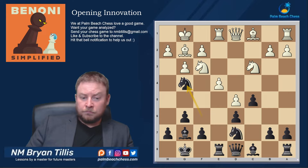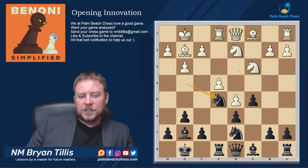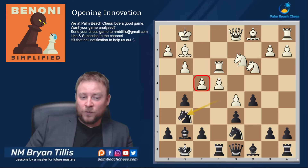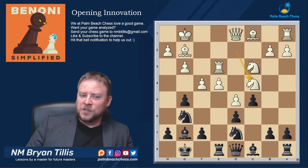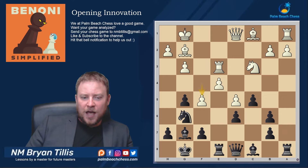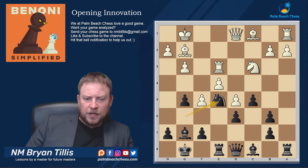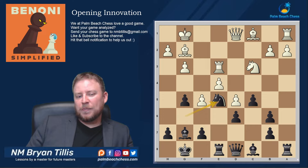Knight g4. Knight d2. We go to e5, looking to hop into d3, so they need to do something. The main problem: they want to play f4. So play directly against f4 with the counterintuitive move g5. Knight g6 pressures f4. They've gotten in Knight c4 — a typical move — so Knight b6 to get rid of that piece. After exchanges, f5. Black stands better with pressure in the center, and we'll be able to expand on the queenside with Bishop d7 and b5. It's not clear how white can make anything of their space on the center and kingside.